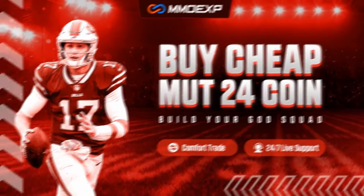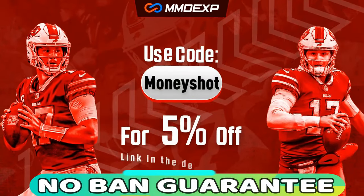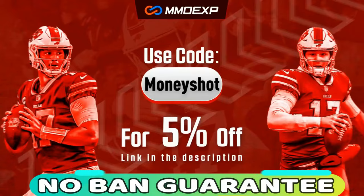For the fastest, cheapest, and most reliable coins in the market with a no-ban guaranteed delivery, check out my coin sponsor MMOXP.com, and use discount code MONEYSHOT for 5% off your order. Link in the description below.